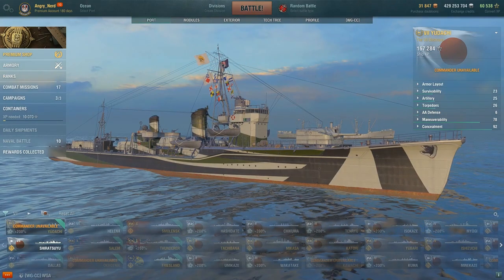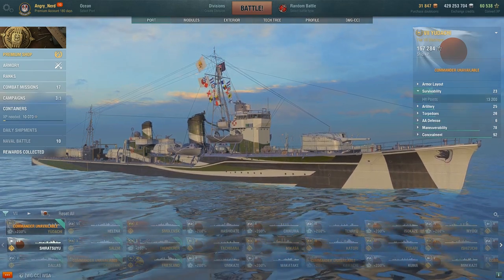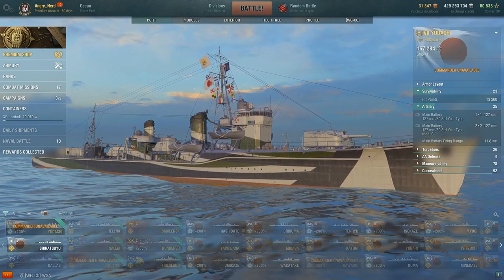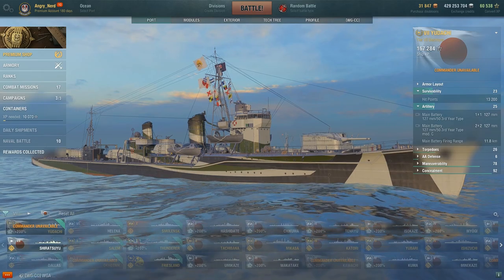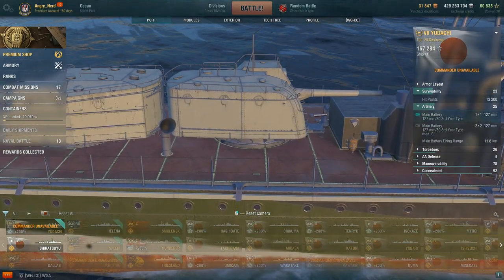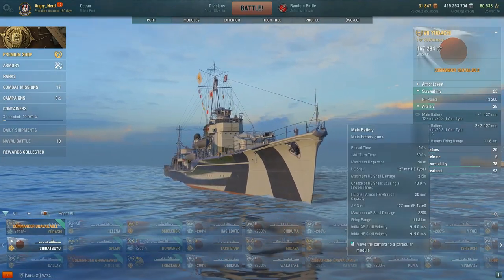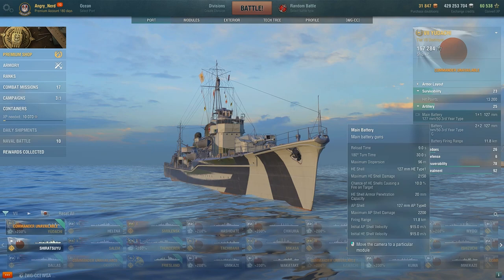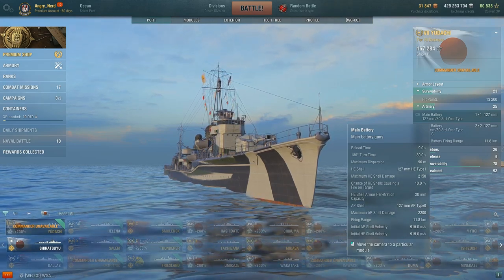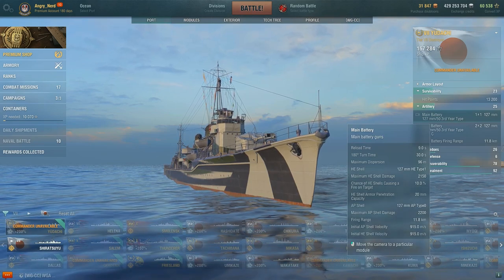Let's look at the ship's basic stats with no commander assigned. Survivability: 13,200 hit points. Artillery: five 127mm main armaments. Two turrets have two guns each, plus one turret facing forward at the rear — it gets a little hard to use and the turret rotation is pretty slow. Reload time is 9 seconds, turret traverse 30 seconds. Max HE shell damage 2,100, max AP shell damage 2,200, firing range 11.8 kilometers.